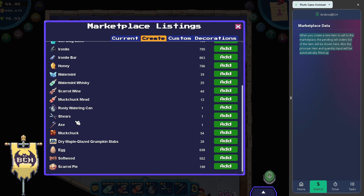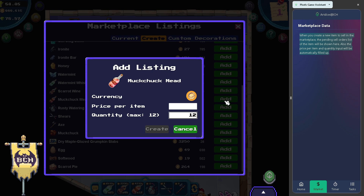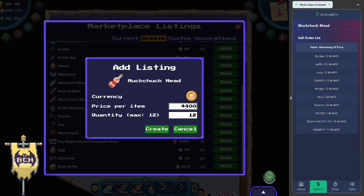Let's try and sell one Muckchuck Mead. It automatically inputs the lowest price, and it also shows you the current players who are selling in the market.